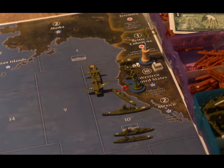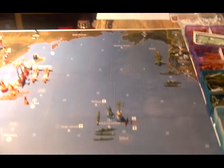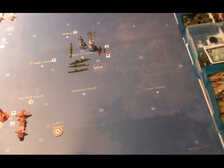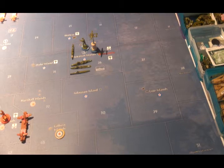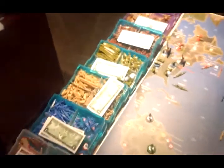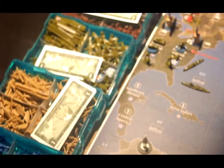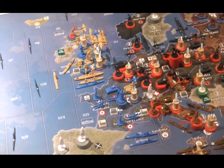They don't get any of these bonuses until they're at war. They get five IPCs for holding Alaska, the Aleutians, Hawaii, and the Johnston and Lyne Islands. They get five IPCs for holding Mexico, Southeast Mexico, Central America, and the West Indies. They also get five IPCs — though this will be extraordinarily rare and the game will usually be over by this point — if they ever have a land unit in France.